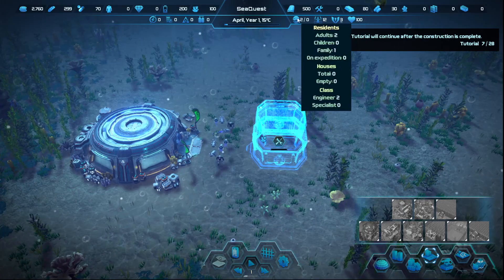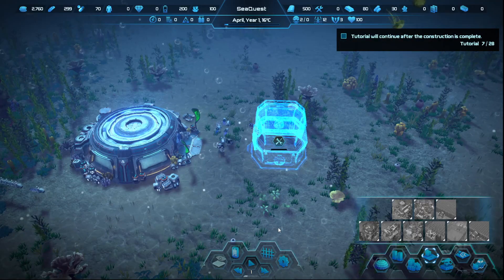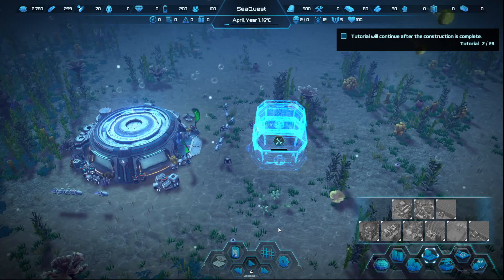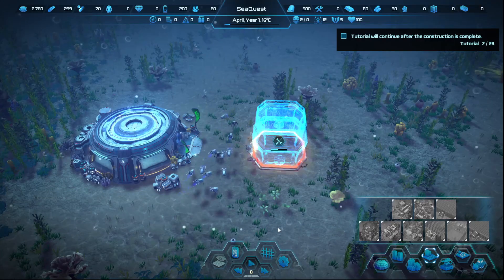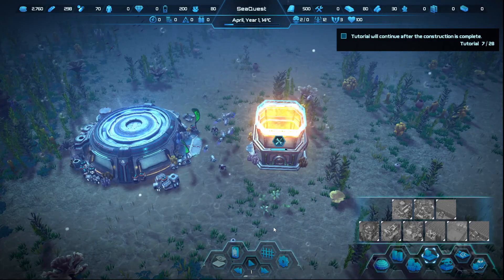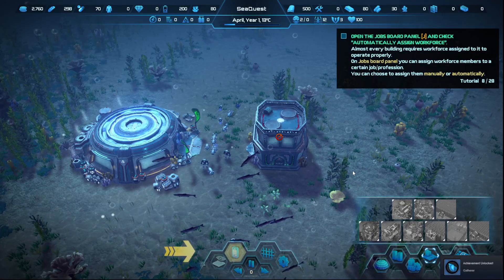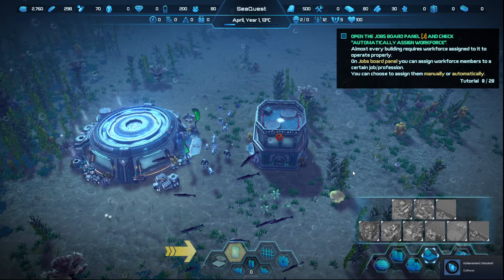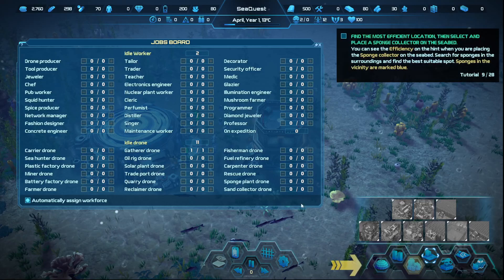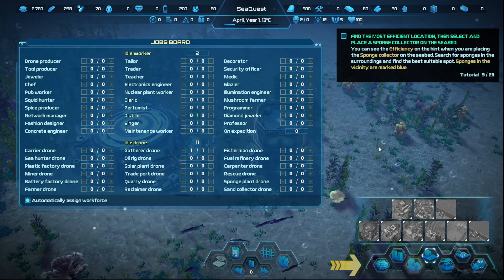There's residents, 12 drones, influence. I don't think the drones have to worry about charging or anything like that until we get to that point. All right, one through four — boom! Open the jaws board and check automatically — got it. Find the most effective location then select and place a sponge collector — got it.